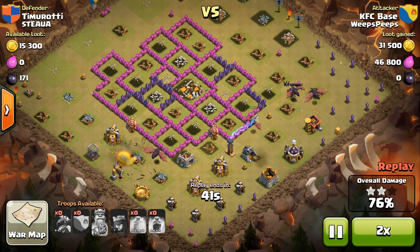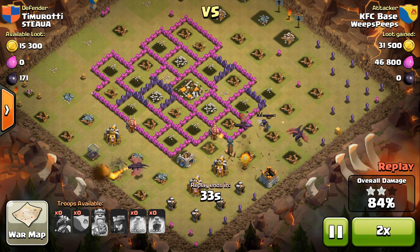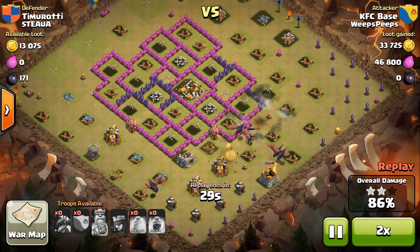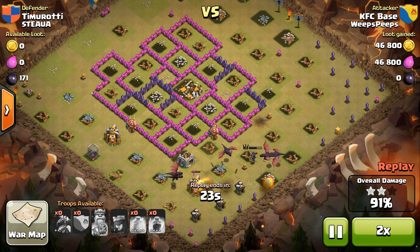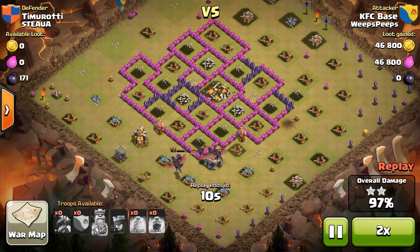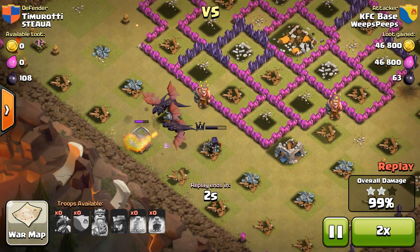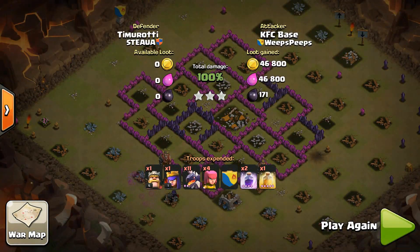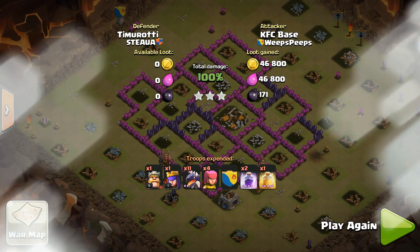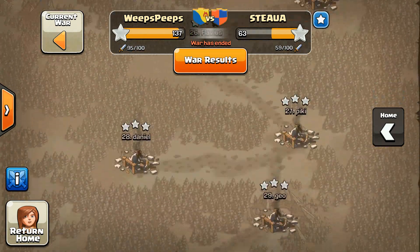These spread out bases always make me wonder. I guess it's to anti-hog because hogs run into giant bombs when there's a lot of space open like that. A lot of people don't use hogs anymore because they're so nerfed with the skeletons and with the giant bombs. Nice little raid right there — we still got five dragons left, five dragons and an archer queen. The BK did go down but excellent raid right there. KFC, you owe me a Twister wrap — go easy on the ranch because I'm watching my figure.